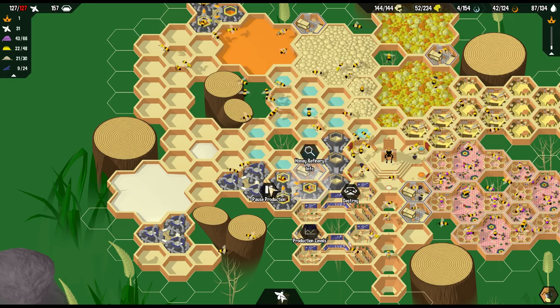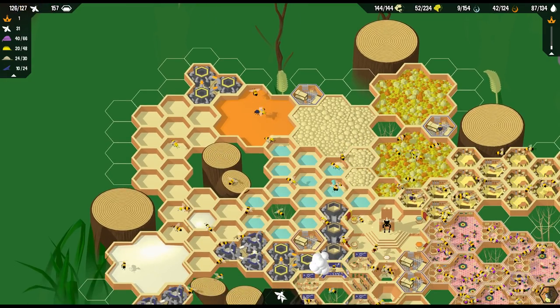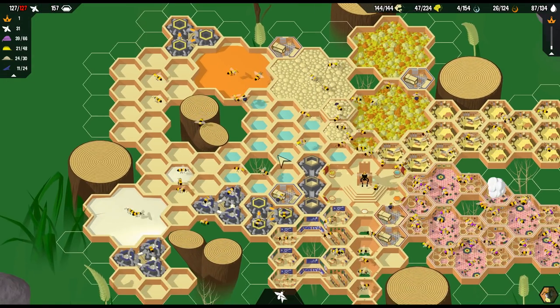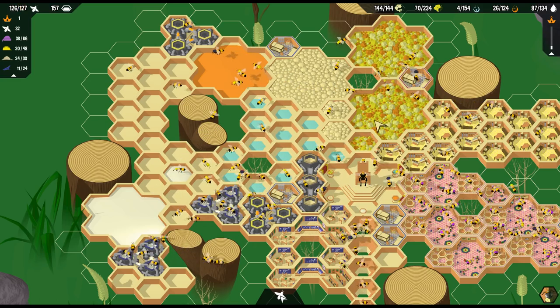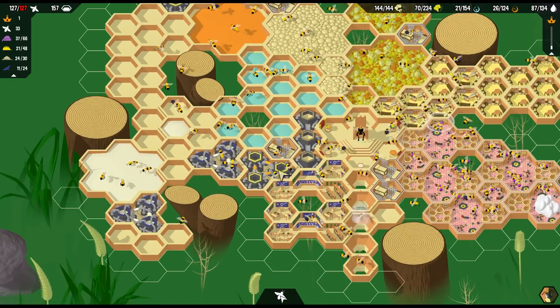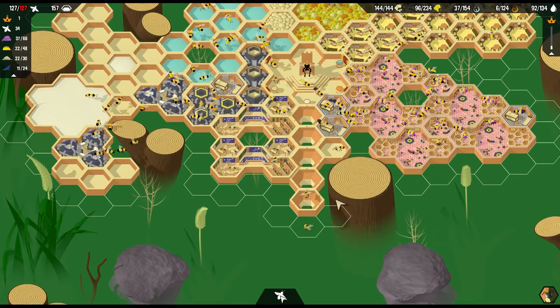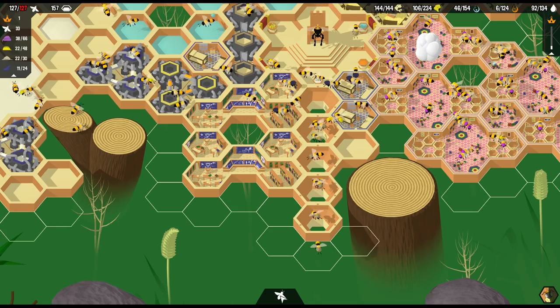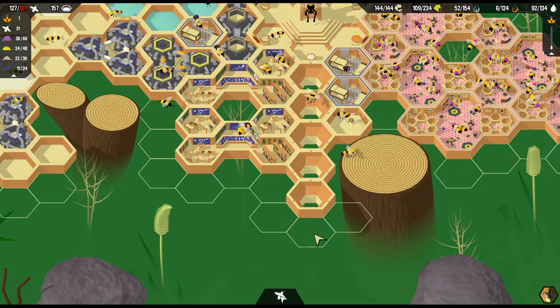I'm going to turn off the honey for a moment - that one's already turned off - so we can get some nectar hopefully flowing in here. We need to get 70 of it just to get that research started. We're going to sit back and let the nectar come flowing in. We have 33 bees flying out plus 22 more out there, which is way more than we can support. We have 15 available to go out, so we've got to make some more exits.